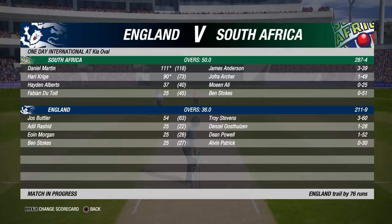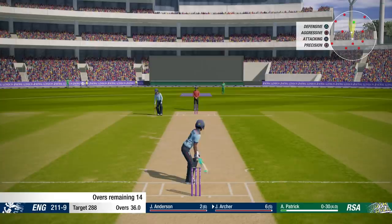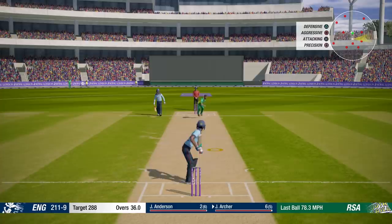Hey guys, welcome back to Cricket 19 and part 4 of our World Cup playthrough with England. In today's episode we're finishing off the match against South Africa, our first match of the tournament. It's not going well - we had disaster yesterday, a typical England collapse. Too many run-outs at the end of the day - four run-outs in this innings, with Morgan, Rashid and Ali all succumbing to the run-out. We've got 14 overs to go and we need 77 to win. Basically a miracle.